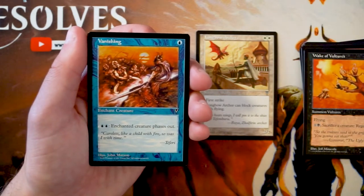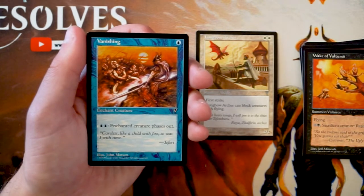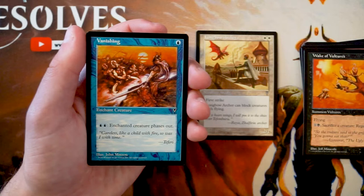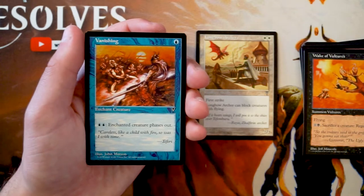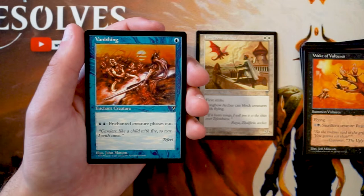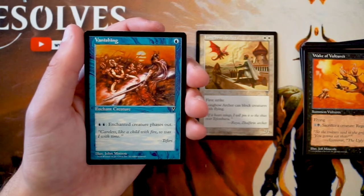Vanishing is an enchant creature for one blue. You can pay two blue to phase out the enchanted creature — essentially putting it into exile outside the game — and it phases back in at end of turn. So if they target it with removal, you phase it out, the removal fizzles, and it comes back. That's a useful effect, but leaving up two blue is a steep cost. I'd rather have more effective creatures than protect one specific creature, especially in limited where you want to spread your resources.